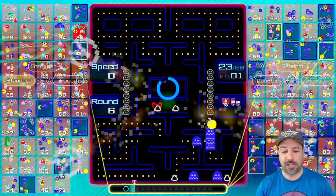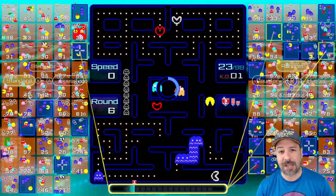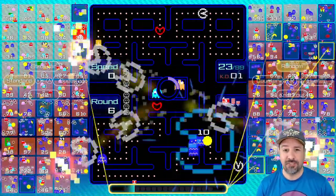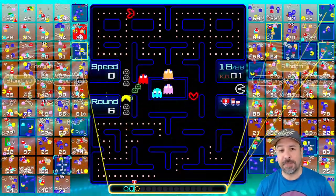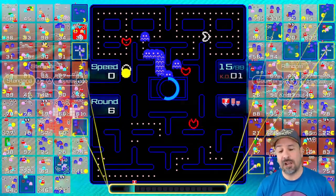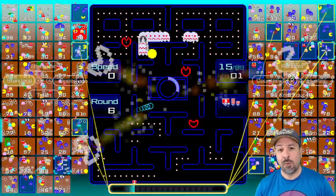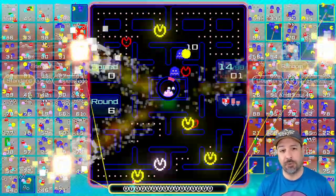I don't think we have to go too deep into explaining the base mechanics of the original version of Pac-Man, but just in case here's a really quick breakdown. In the base version of Pac-Man, the general idea is that you want to clear the maze by chomping down on all the pellets on screen while not getting eaten by any of the ghosts chasing you around that same maze.